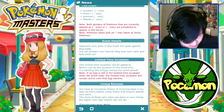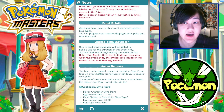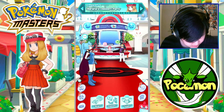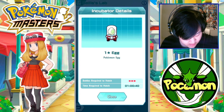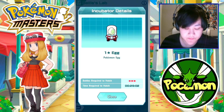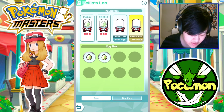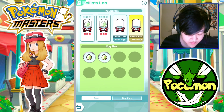As for some other details, everyone gets a limited time incubator for free for the duration of the event — about 13 days. You get your free starter incubator, plus one purchasable with paid gems, another limited-time one with paid gems that includes auto-incubation, and now a free event incubator. So if you paid nothing you get two, and if you paid for all of them you get four.